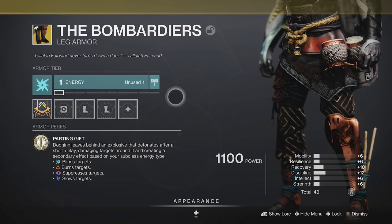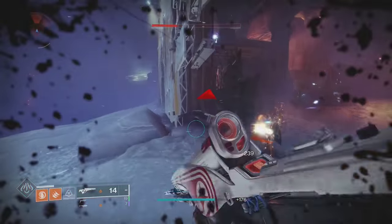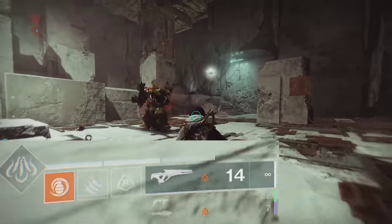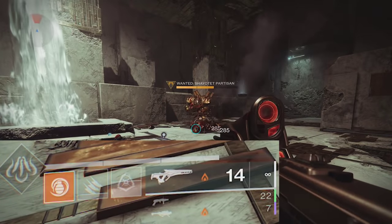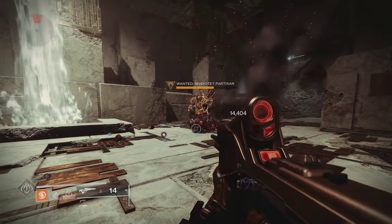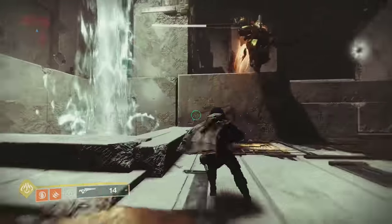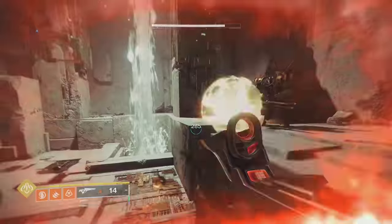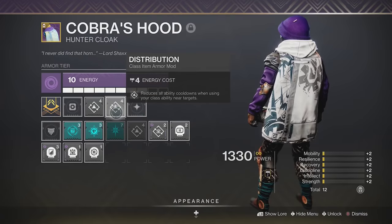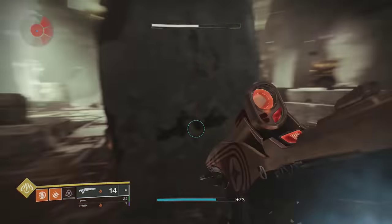Hunters can also use Bombardiers to burn enemies. When using a Solar subclass, the explosions will burn everything nearby. While using Middle Tree, you will also get your dodge back very quickly when enemies are burning. With Bombardiers, all you have to do is dodge by an enemy, wait 2 seconds, and you'll get it back. This is basically infinite dodges, and unlike Radiant Dance Machines, this does work with things like Dynamo, Bomber, Distribution, and Outreach. You'll be able to spam dodges and get other abilities back much faster.